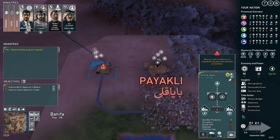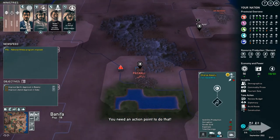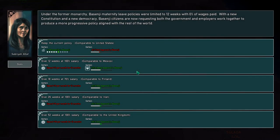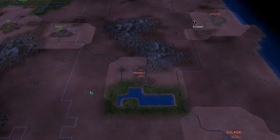We want the smelter to make gold bars. We also need a road — we can't build it just yet, so we'll move to the next turn and then build a road between the two facilities. Event: under the former monarchy, Basenji's maternity leave was 12 weeks with zero percent of wages. With the new constitution and democracy, citizens are requesting that government and employers work together for more progressive policy. We could increase liberal approval only, or increase total approval by a larger percent — which helps with the Karifi too. It costs 8 per month but I think I can afford it. Let's do it.